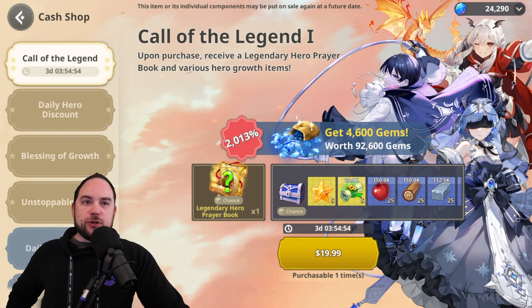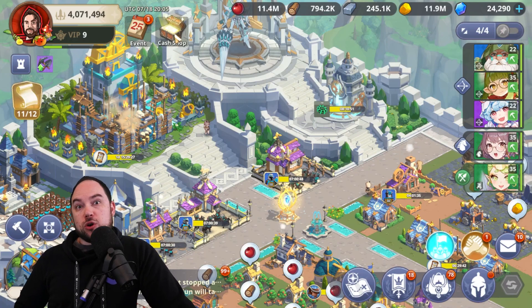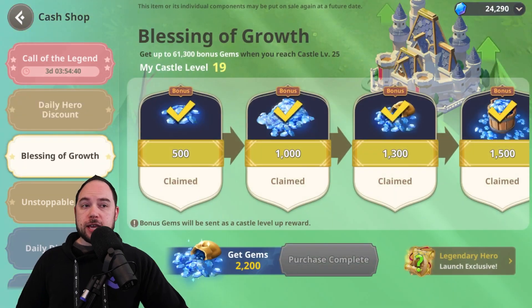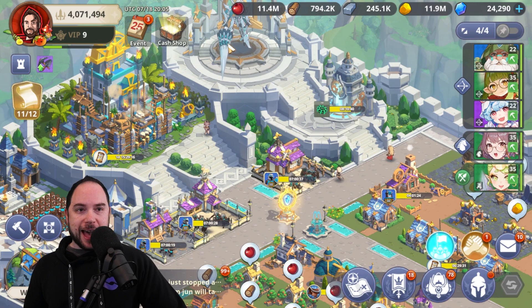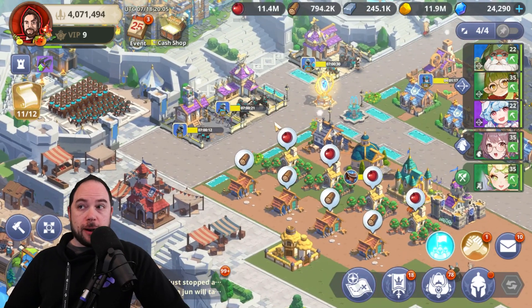There are several categories of bundles, and you've probably noticed the cash shop is labeled very clearly in the top portion of your screen. As you build up your city, you're going to get a series of offers. Many of these offers are here all the time, but some will appear to the right of the cash shop and they are time limited. There are many time-limited bundles, but there are two that I think we really need to talk about.